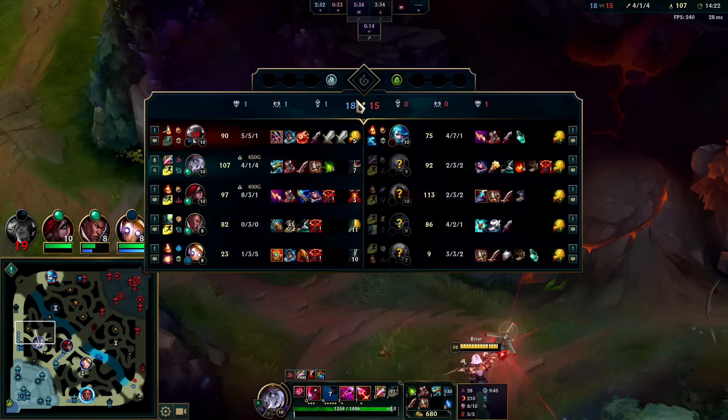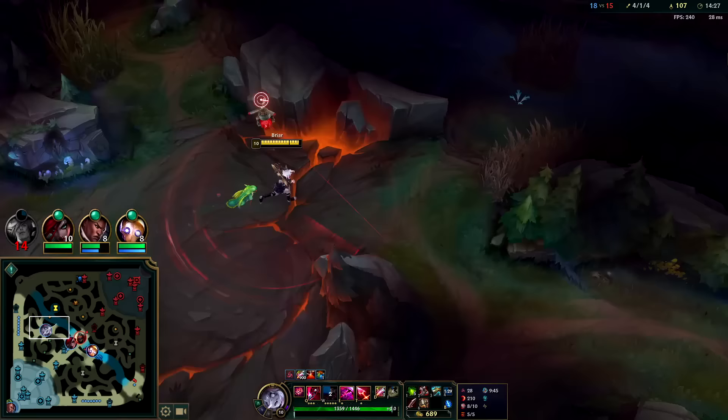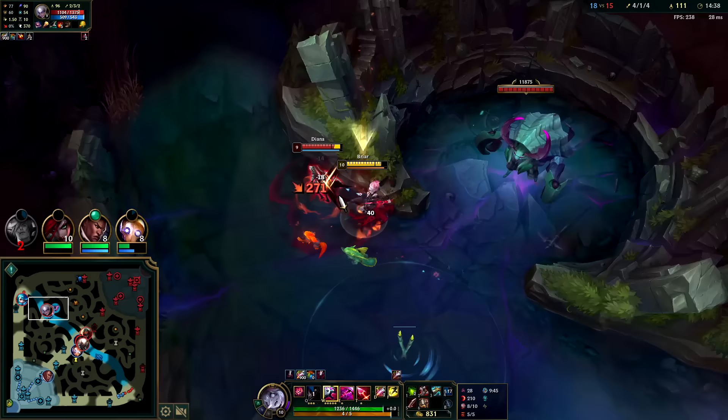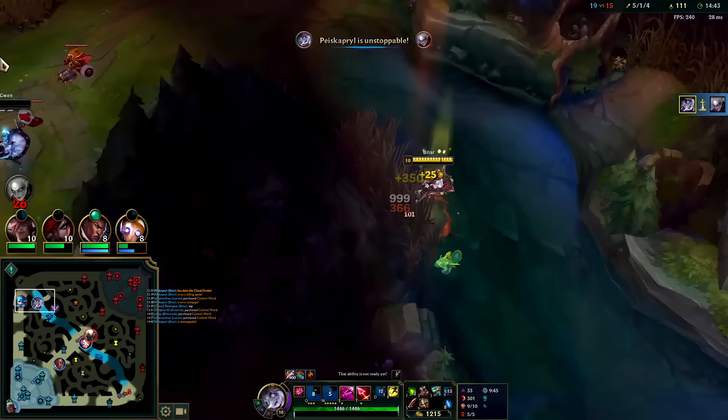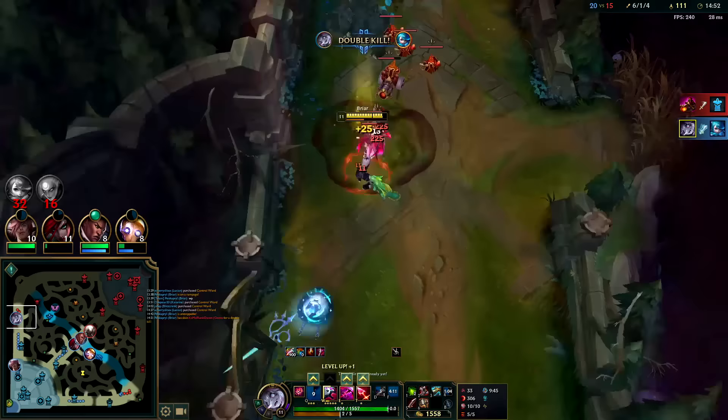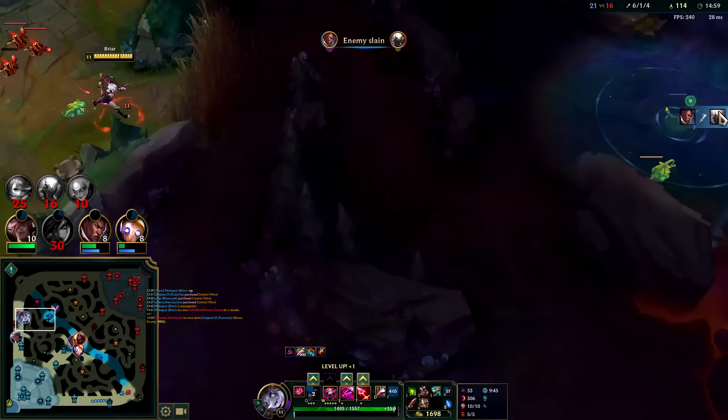Diana's taking my camps — that sneaky little rat! We gotta pay back the favor. I don't think your teammates are coming to help you. Out here, I could pop R, flash, W for the movement speed — I just need to get on her. She should have just suicided; it's not worth going for turret. I'll leave this wave for Set since he's on his way.